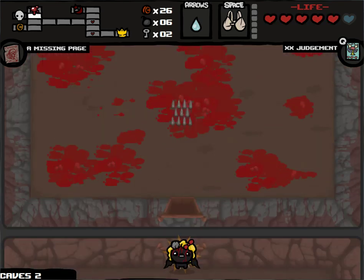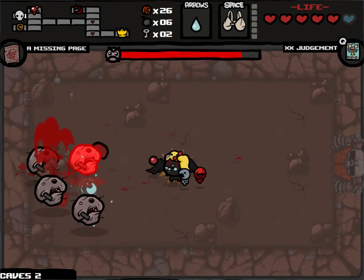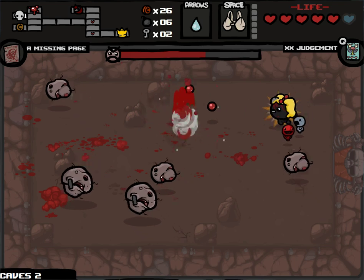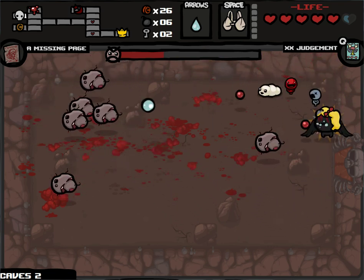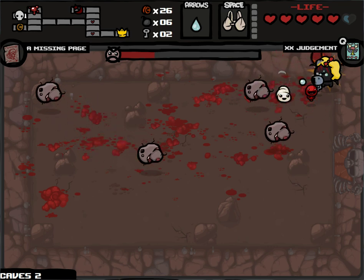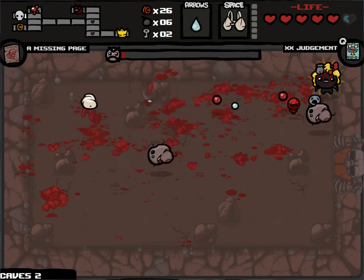And we fight Fistula, which should be pretty easy. Fistula will split into a bunch of parts, and those parts will split into a couple parts, and those will turn into chargers once you kill them. I'm doing good enough damage, and I have good enough other stats — speed, range, all that — and flight. So I can pretty definitely make this work. I took a hit, but since it was only soul heart damage, it doesn't count against me for getting a Deal with the Devil.